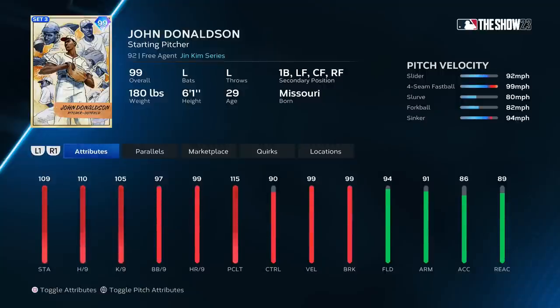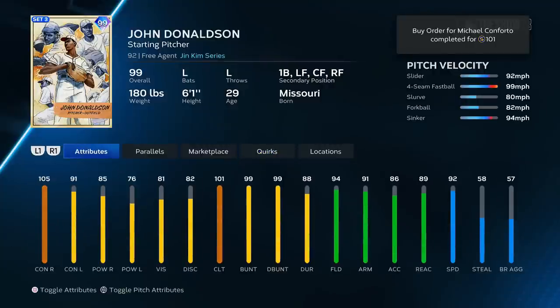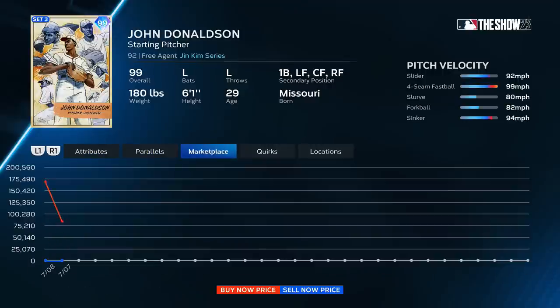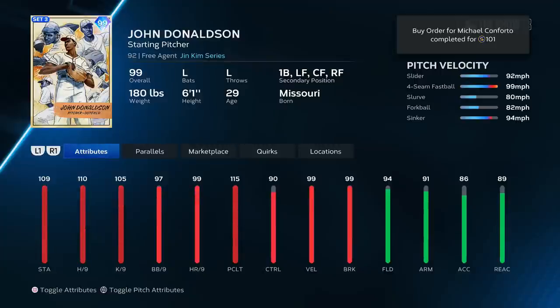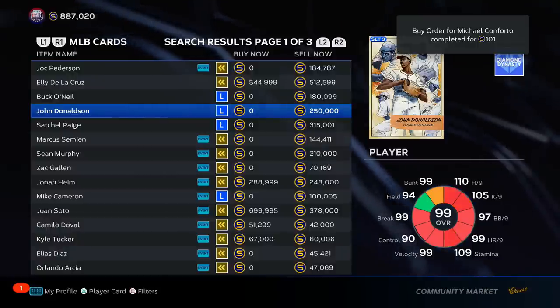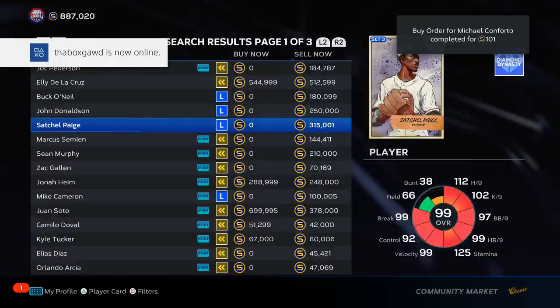John Donaldson — slider, fastball, slurve, forkball, sinker. Pitch mix is really important. Slider and slurve solid, forkball solid, sinker solid. Outlier on the slider — this is going to be really interesting. 99 velo, 99 break, this guy looks good. We'll have to see his wind up and everything, but I'm putting him at the bottom of A tier.